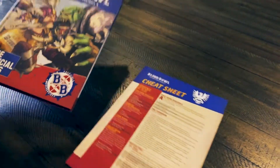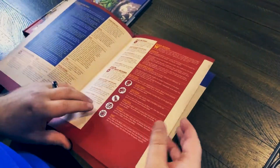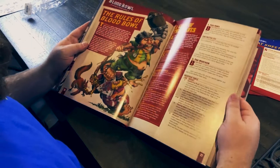I actually really like the artwork they've gone with. And there's a cheat sheet — just your important charts you're going to come across — and they give you two, one for you and one for your opponent. Full colour goodness, lots of great art.